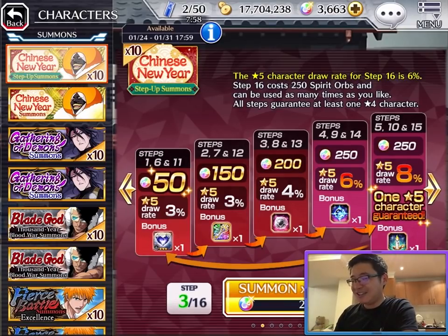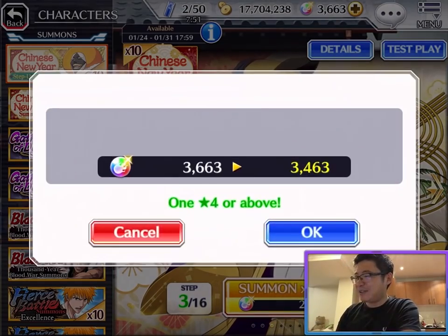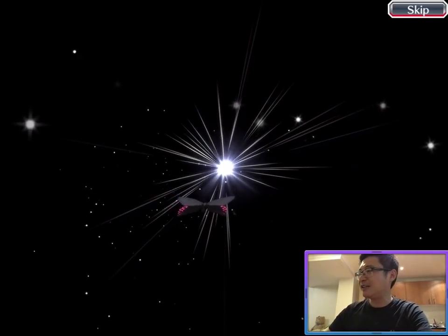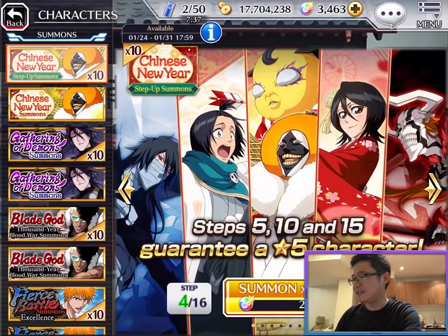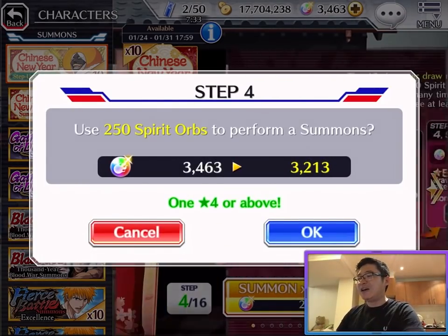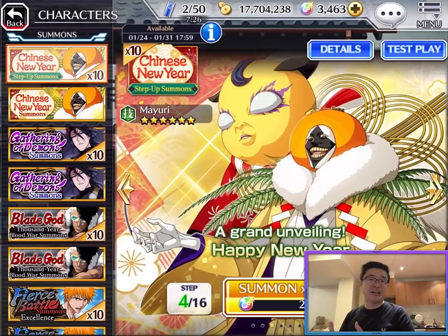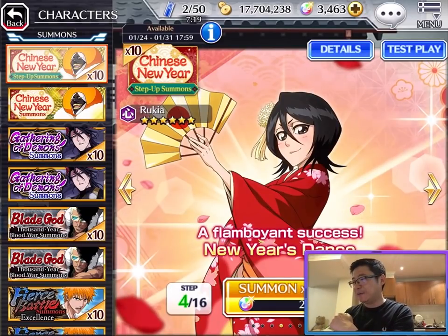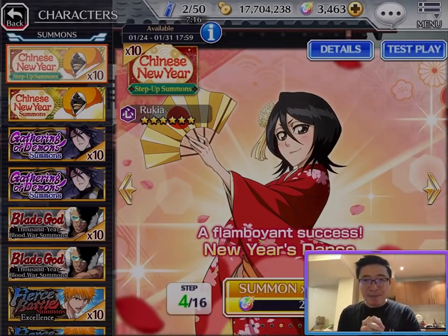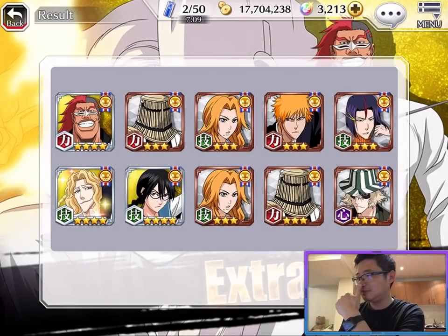Step 3 shows an upcoming rate of 44%, but no seasonal 4-star in this pull. Moving to Step 4 — that's the 6% double chance step, so I'll most likely get a 5-star since there's a 60% chance. Can I have a New Year character please? Happy New Year... is that a 6? And the result — Step 5 is guaranteed. Even with the high chance, it looks like today is not going my way.